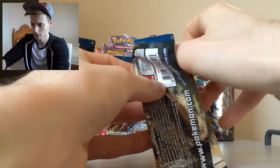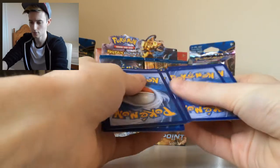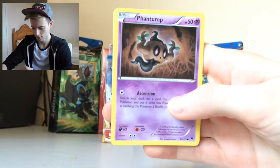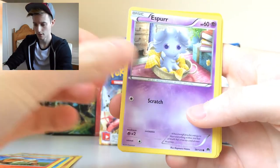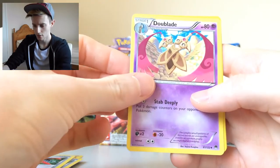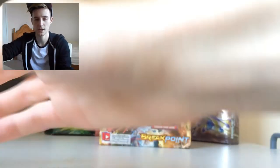So I don't know what any cards are in this set at all — I haven't looked at the booklet or anything like that. We have Phantom, Gible, Shellder, Growlithe, Espurr, Grapipple, Scizor Spirit Link, Doublade — that's quite cool — Reverse Phantom, and a regular rare Raticate. That looks quite cool. So that's the first pack and it's a regular rare.